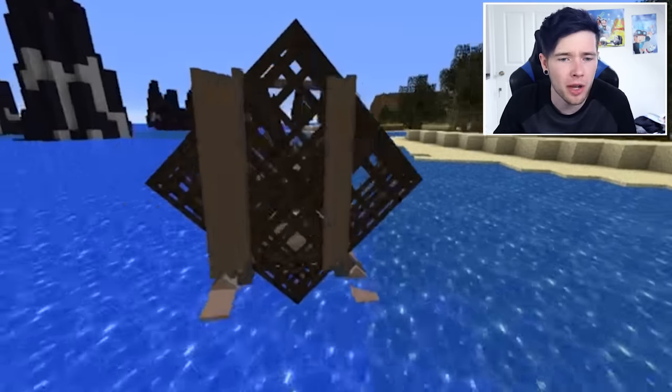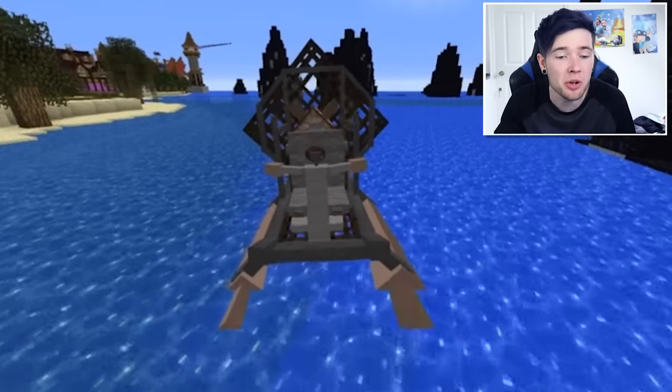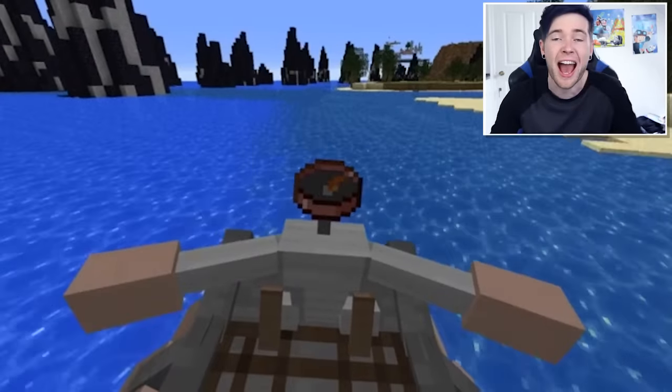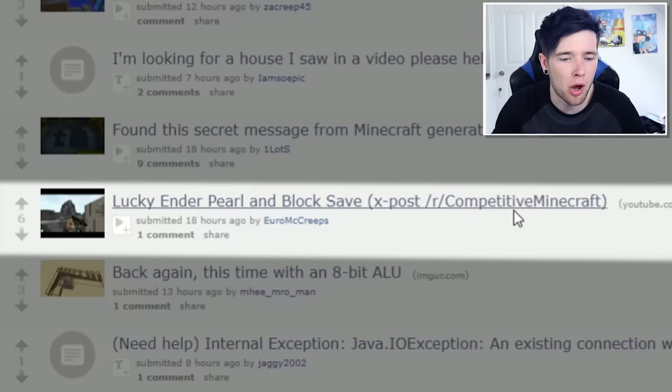Whoa — an airboat in Minecraft! It's like a hovercraft kind of contraption — that's insane. Custom model in a resource pack, no mods. This is where vanilla Minecraft can get absolutely crazy, and you can ride it around as well. Look at the compass — that's a cool touch.